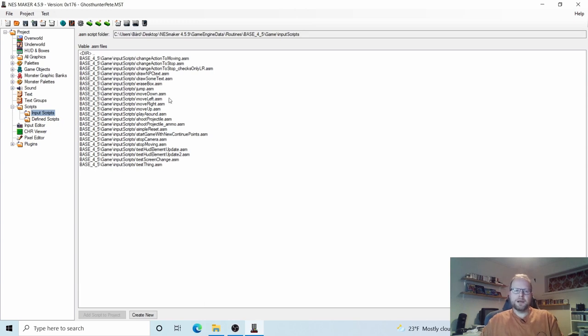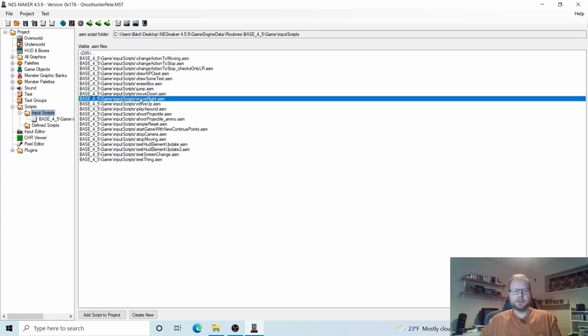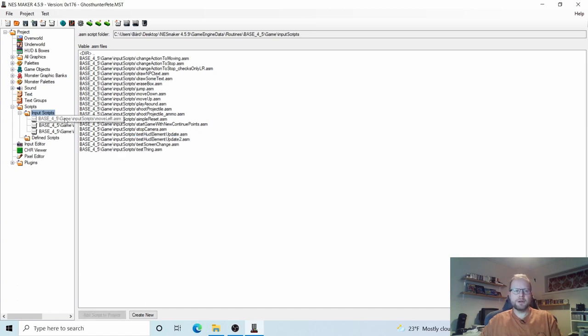Let's start by going to the folder called Input Scripts — double click on that. What we need from here are our most basic scripts. That's MoveLeft right here in the middle, so double click on it. It appears down here under Input Scripts. Let's do the same thing with MoveRight — double click on that. And we need one more script from this folder: Stop Moving. Double click on that as well. Now we have three scripts under our Input Scripts folder.